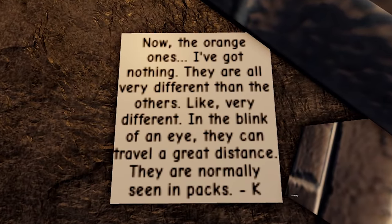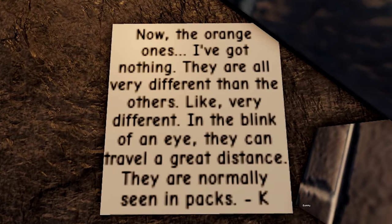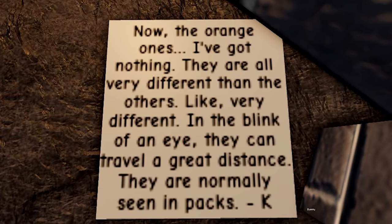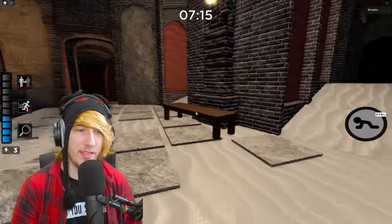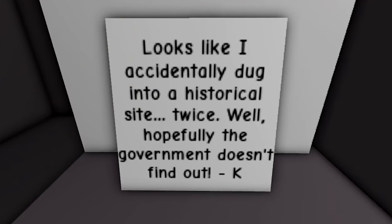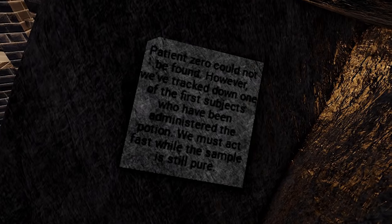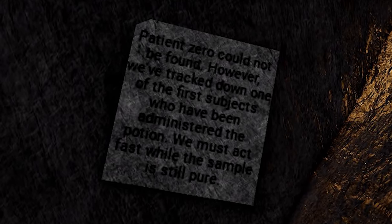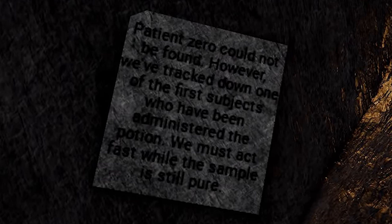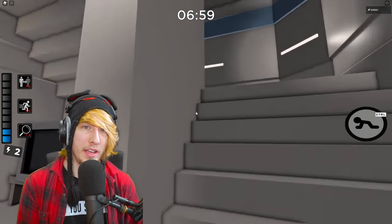The next note from Kona says: 'Now the orange eyes — I've got nothing. They are all very different than the others. In the blink of an eye, they can travel a great distance. They are normally seen in packs.' Of course, talking about the Eyes of Insolence infected. There's also a note that says: 'Looks like I accidentally dug into a historical site twice. Well, hopefully the government doesn't find out.' Then another military note: 'Patient zero could not be found. However, we've tracked down one of the first subjects administered the potion. We must act fast while the sample is still pure.'